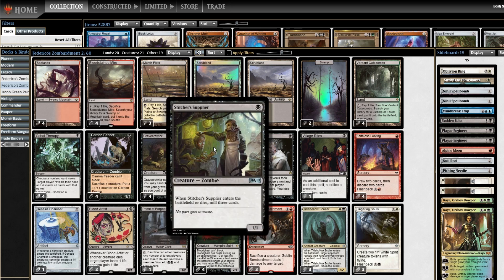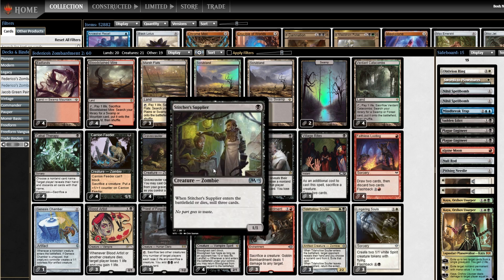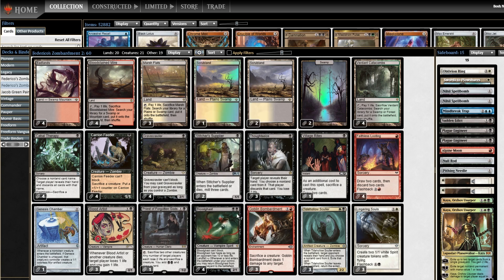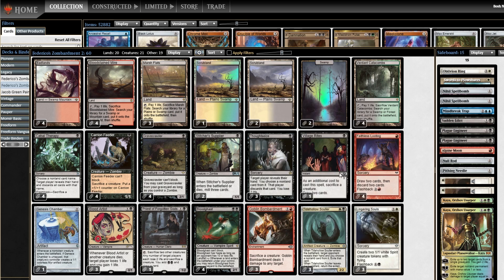Stitcher's Supplier just didn't exist when this deck was big — it's a more recent printing — so I put in two of those. I didn't want to lean all the way into the graveyard and just die to Rest in Peace. The most recent hybrid builds hybridized with Hogaak, which adds a huge layer to the deck, but I specifically avoided that at Federico's request. Village Rites is also a more recent printing that didn't exist in any previous iteration, and it goes right in with the theme — though it's still just worse than Faithless Looting.